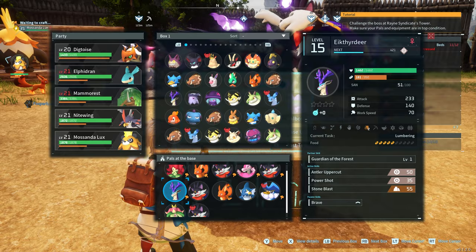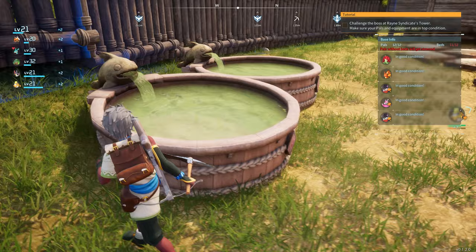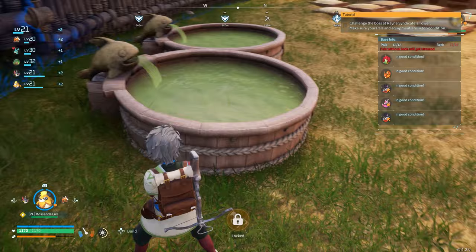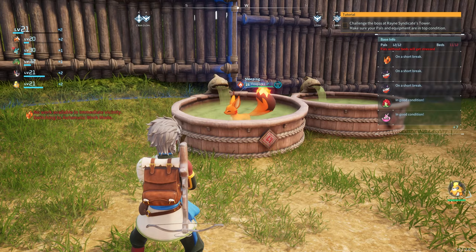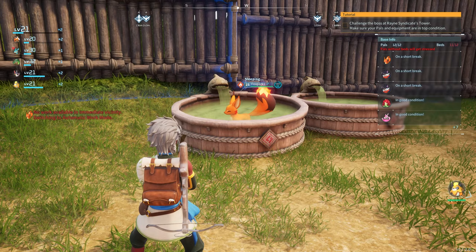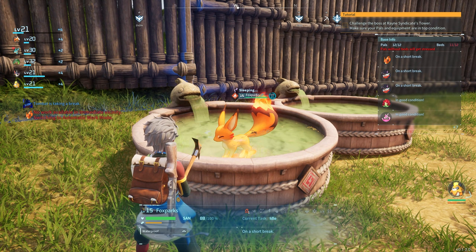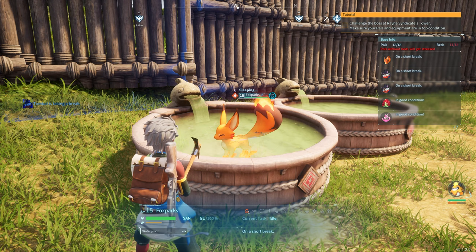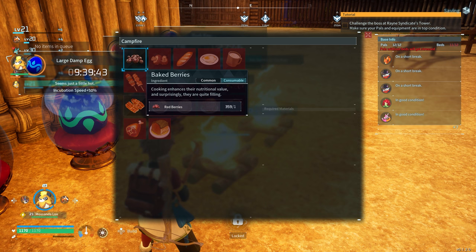One way you can bring pal sanity back up is to make a hot spring — it's like a little pool or jacuzzi. When pals feel like cooling off they will come and lay in here. If you have a lot of pals you'll want to put multiple down since it can only fit one pal at a time. You can also pick up your pal and throw them in. You can see his sanity going up: 89, 90, 91 — it slowly brings their sanity up.